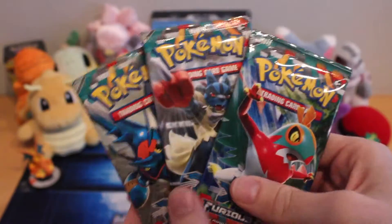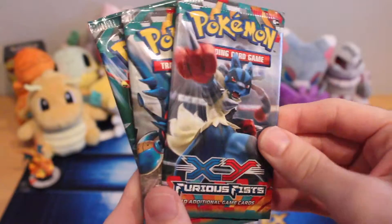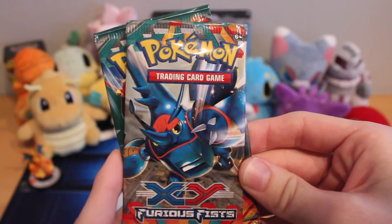What's up guys, we're back. Just took the cardboard off these packs. Looks like we've got a Hawlucha, a Mega Lucario, and a Heracross — Mega Heracross.